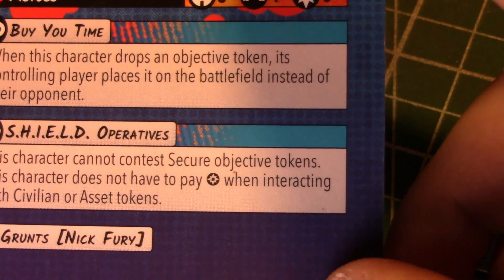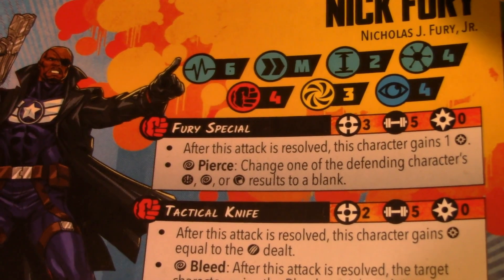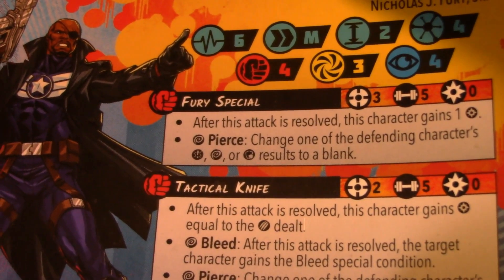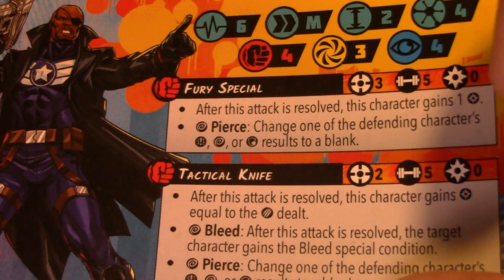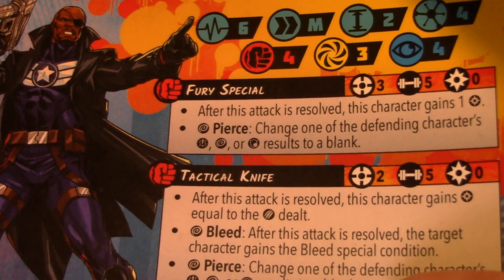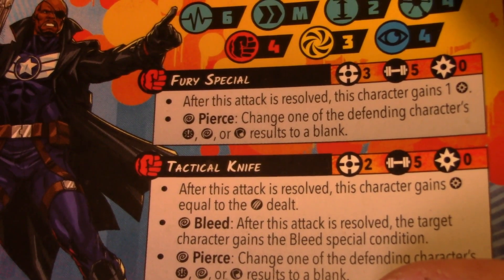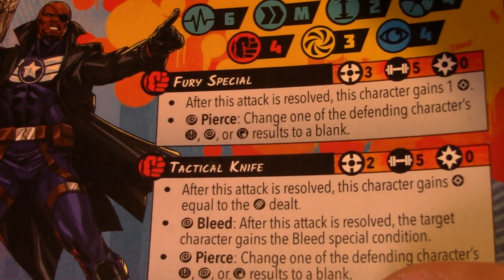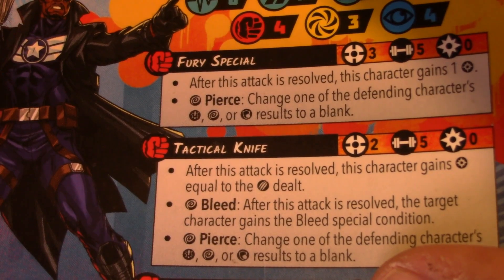For Fury himself, he's got six stamina on his front, five on his back, medium move, size two, four threat. His defenses are four, three, four — force defenses — which is very good. That four physical is really nice, and the four mystic is always nice too. His bread-and-butter attack is the Fury Special: range three, five dice, a gainer attack for one power with a wild pierce. This is an amazingly consistent attack because of that pierce.